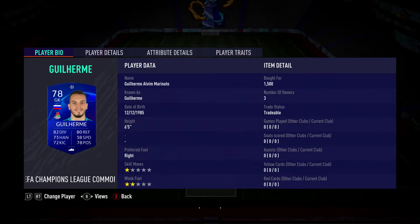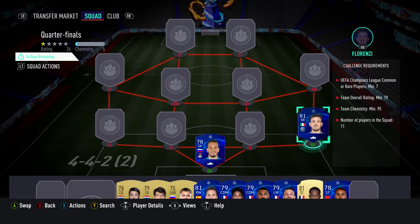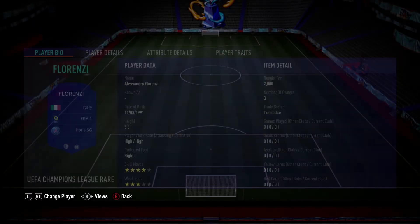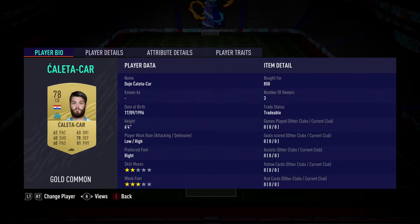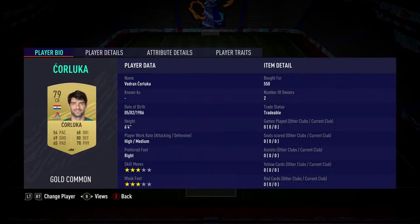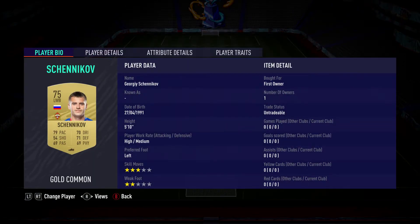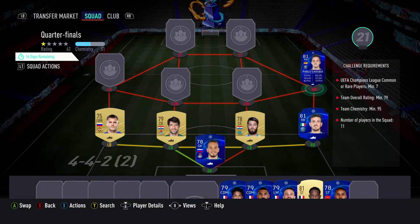In goal we've got Guilherme, pulled for 1,500 coins, plays for Lok in the Russian first division, and is Russian. The right back is Alessandro Florenzi, pulled for 2,000 coins, plays for Paris Saint-Germain in the French first division, and is Italian. The centre-back on the right is Duji Galataka, pulled for 850 coins, plays for OM in the French first division, and is Croatian. Centre-back on the left is Vedran Jarluka, pulled for 550 coins, plays for Lok in the Russian first division, and is Croatian. The left wing back is Georgi Shennikov, should be able to get for about 500 coins, plays for CSKA Moscow in the Russian first division, and is Russian.